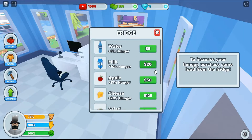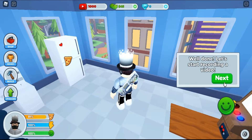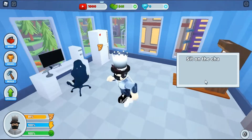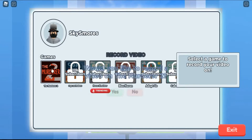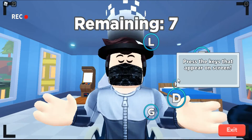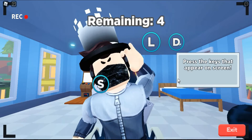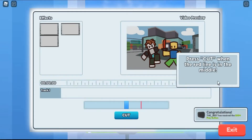I guess we can buy water. The higher the bars are the better your videos perform. Once they're at zero percent you get bad videos or something. Well done, let's start recording a video. Sit on the chair, log into the computer, select the game you want to record — I guess Murder Mystery 2 — but how similar is trending? Record. Press the keys shown on the screen.